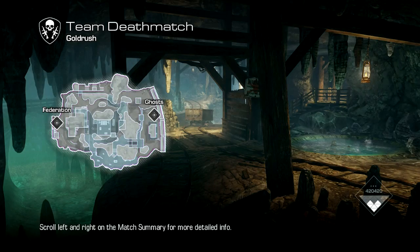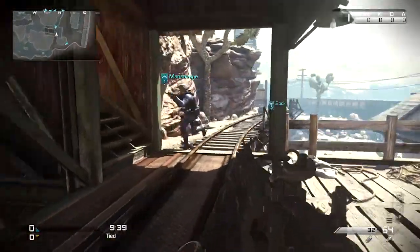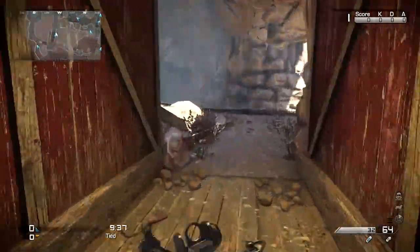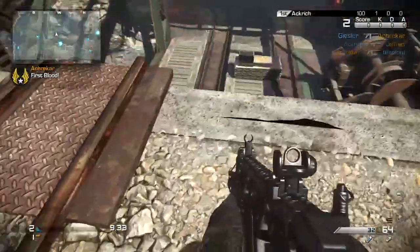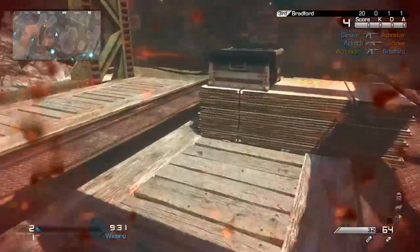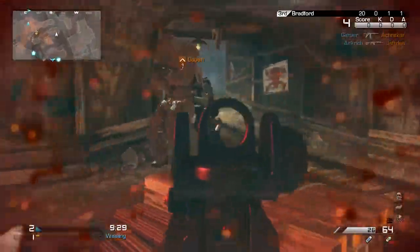Second up is Gold Rush, which is set in the Wild West — it's a gold mine. This is a much bigger map: multi-level, tight, spiralling corridors. This one suited my playstyle much better — running around with an MTAR, gunning people down at close range.